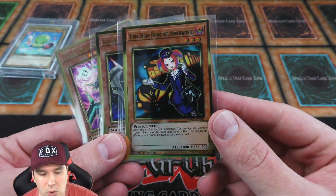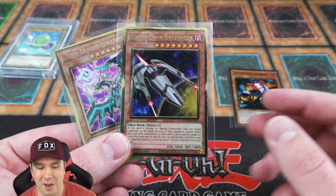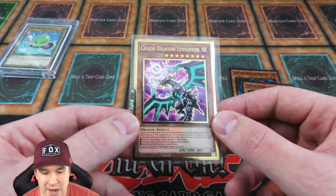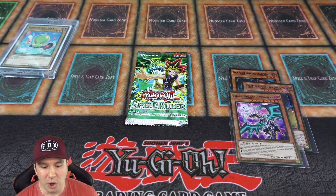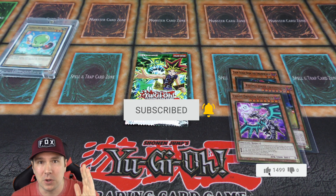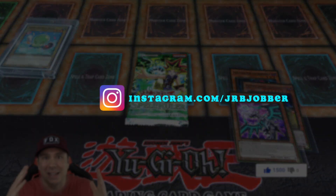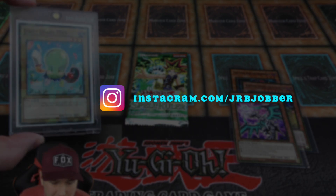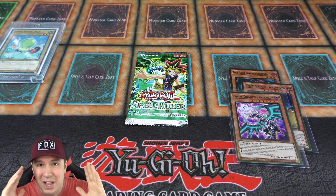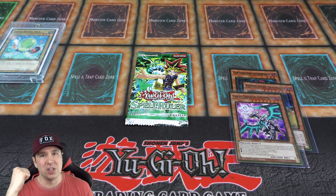We're giving away this beautiful, gorgeous-looking Gold Rare Tour Guide, the Cosmo Dark Destroyer - probably the most powerful Cosmo card for the Cosmo deck once you put them on the board - and our Chaos Dragon Levionaire, absolutely beautiful looking. To enter: like this video, subscribe, hit that bell to get notified, and comment down below your all-time favorite YuGiOh rarity. It can be anything - common, rare, super, ultra, ultimate, ghost, shatterfoil, you name it. Also follow me on Instagram and say hi.